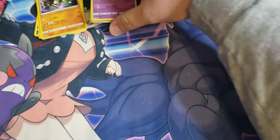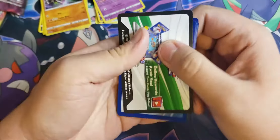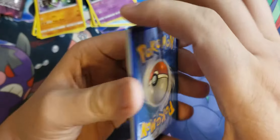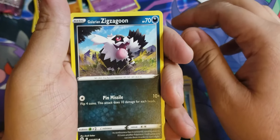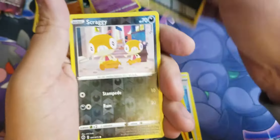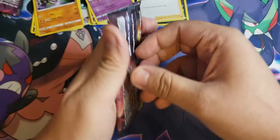Looking for that Charizard, or honestly any full art, secret rare, or gold — even though it's common. Psychic energy, psychic energy, Great Ball, Rotom Phone, Malamar, Galarian Zigzagoon, Vulpix, Rockruff, Purrloin, Linoone, Scraggy, and holographic reverse Professor's Research. As you can see there isn't much variety to the set — it's a pretty small set.